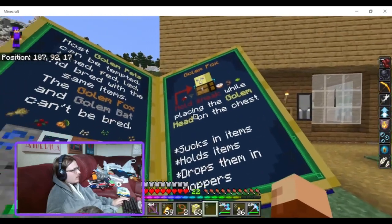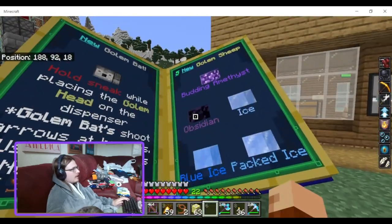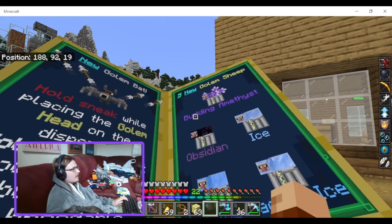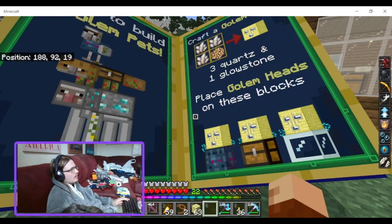Also, there are five new sheep since last time I did a review. There's the Amethyst — oh, the Budding Amethyst, Obsidian, Ayesa, Blue Ice, and Packed Ice. With the Budding Amethyst, you just get a regular Amethyst crystal and put a head on it, because you can't pick up the Budding Amethyst.